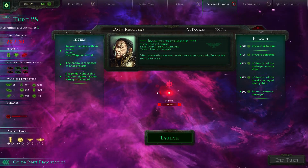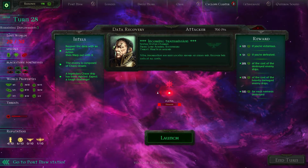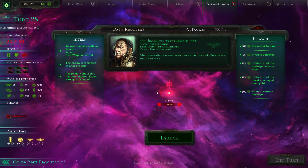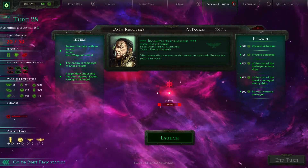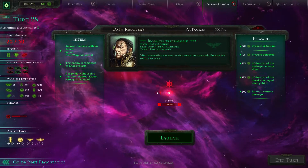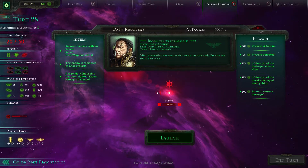Hello and welcome back to Battlefleet Gothic Armada. We're going to continue where we left off — we're going to take on this data recovery mission that also has a legendary ship. A legendary chaos ship has been sighted there, so we'll have to deal with that. It's not entirely clear if that's where we've got to get the data from or not, but either way we'll deal with it. Let's set up.